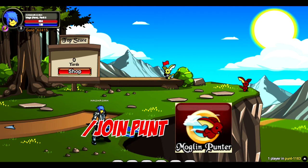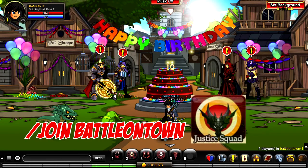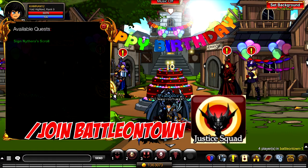The Moglin Punter badge is not available right now, but it will return in the near future. The eighth badge is called Justice Squad. To unlock it, complete Nigeria's quest in slash join Battle On Town. On top of the badge you receive from the quest, you'll also receive a pretty cool sword.